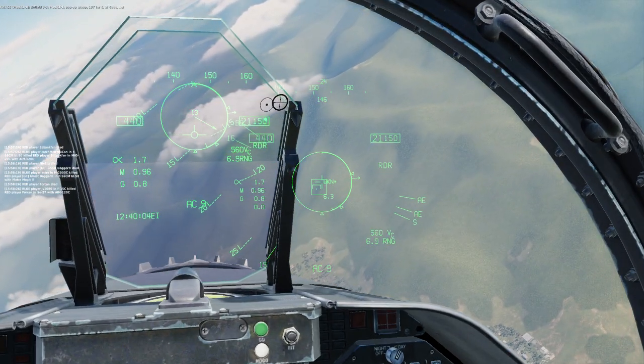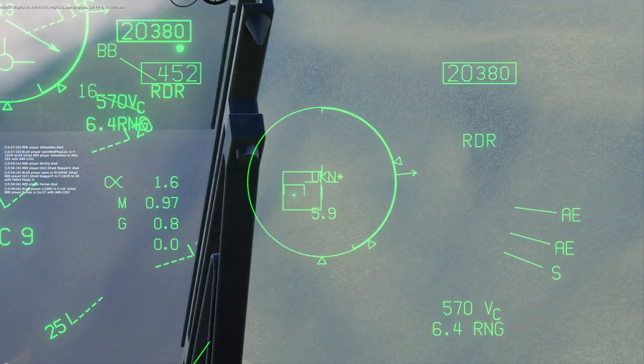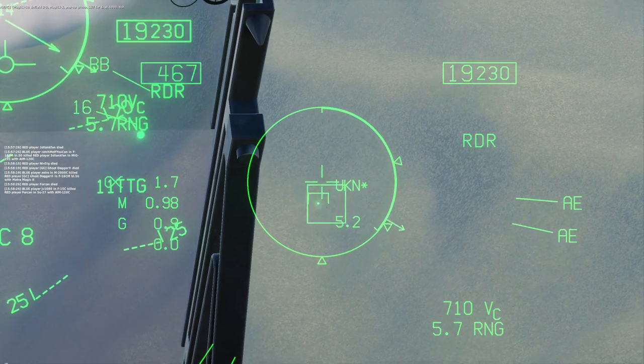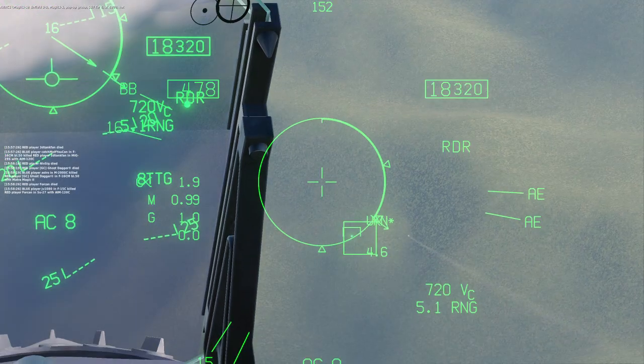Enfield 3-2, Magic 1-1, pop-up group, 1-5-7, for 1-6, at 4,000 feet. Unfield 3-3.